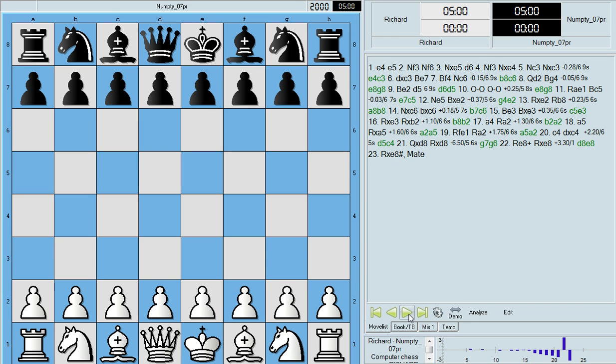The first game is a win for me as white, and the second game will be a win for Numpty as black, just to show that Numpty does win against me. In fact Numpty wins more often against me than I win against Numpty, but I don't often show the Numpty wins on my videos. So I'm going to redress that balance here.